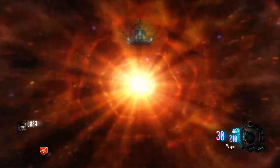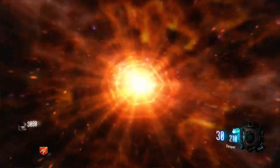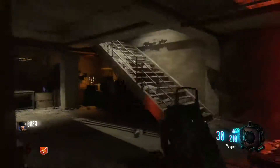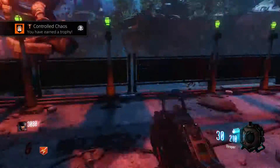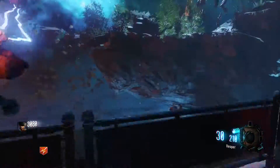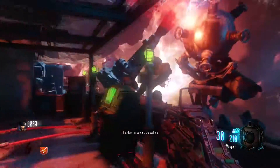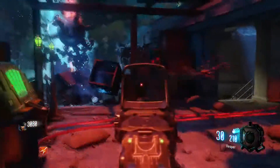Once you've done all four of those generators, you want to teleport to Nacht der Untoten — that's the central hub of the map. Teleport there and run upstairs to these four green lights. You can see all of them are on — they're all green.